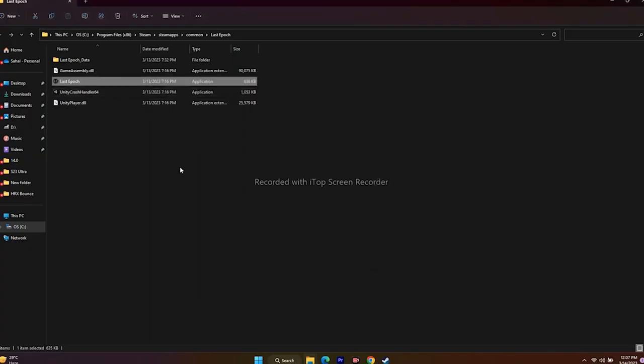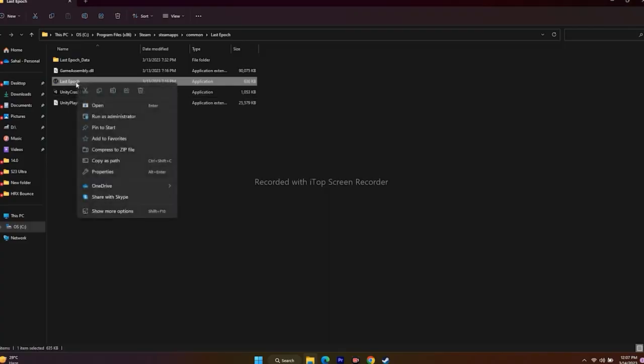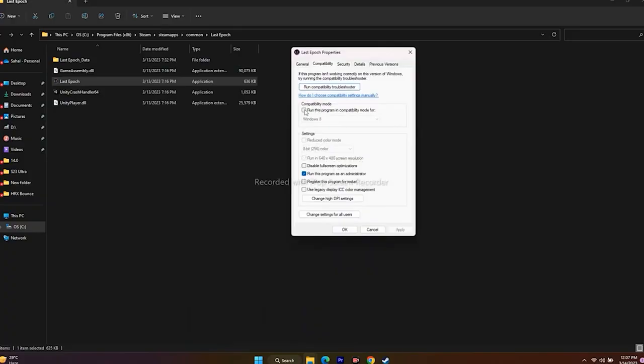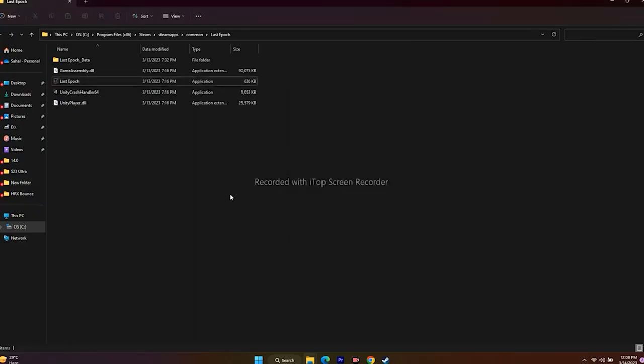There's one more thing — running the game in compatibility mode. This was mentioned by some users on Reddit. Right-click and go to Show More Options, go to Properties, then Compatibility. Check the compatibility mode option — first try with Windows 7 and launch the game; if that's not working, try Windows 8. If the issue is not solving and is getting more severe, then uncheck the compatibility mode, go for Apply and OK, and try to launch the game.